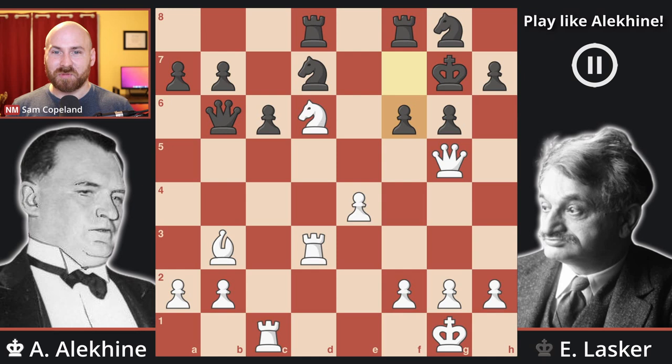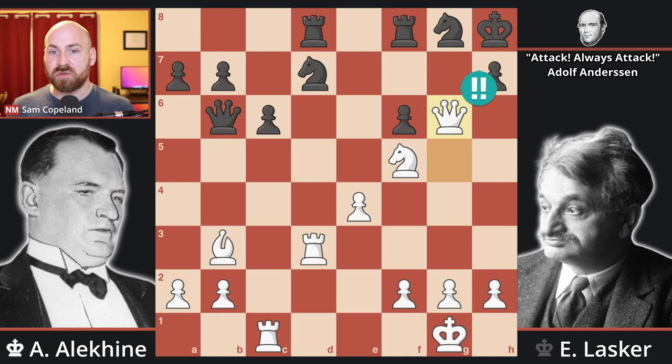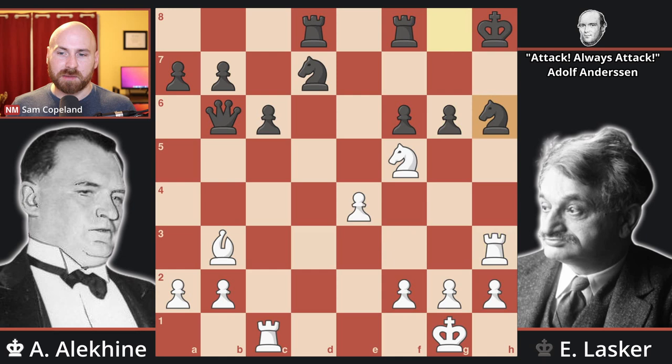Alekhine plays knight f5 check, pushing the king back into the corner. Don't forget about this bishop — the king cannot go to f7. And after king h8, the critical finisher is queen takes g6, a very beautiful move, even if it's not too difficult to find. The threat now is queen to g7, mate. The threats are just absolutely overwhelming. No piece can really successfully defend g7. And of course, the critical point is that if the queen is captured, there is rook h3 check. The knight can block — it's the only legal move — and rook takes h6 is checkmate, with the bishop and the knight assisting while the rook delivers the fatal blow on the h-file.